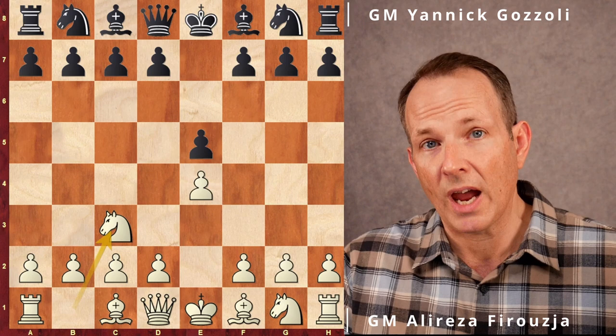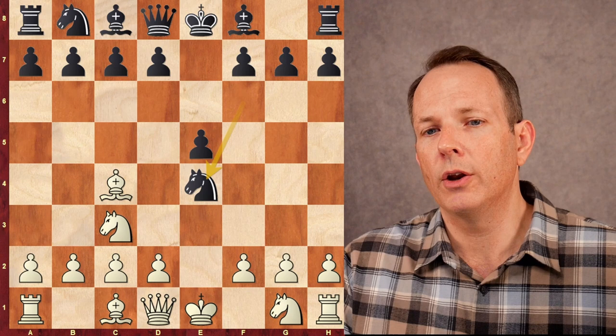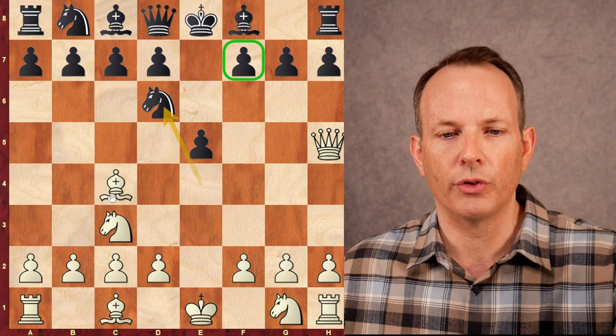We have the Vienna game on the board. Grandmaster Gozzoli, who was rated 2608, responds with knight to f6, bishop c4, and he plays knight to e4, which invites some very sharp chess. He grabs a pawn, and Farrugia responds with the most critical line, queen to h5, with the threat of queen takes f7 mate. His opponent Gozzoli plays knight to d6, which defends against the threat and also hits the bishop at c4, so the bishop retreats.